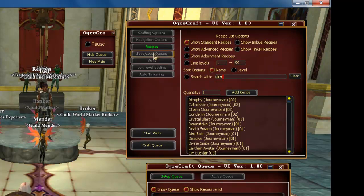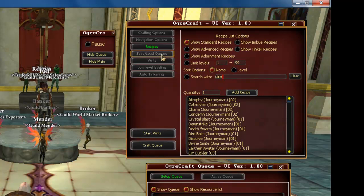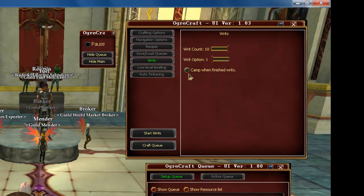The next tab is Save and Load Queues — we'll save that for a little bit later. Going to click on RITs. Under RITs, you have a couple of options: you can choose how many RITs you'd like to complete, select which option your character uses from the RIT agent, and you can also select Camp When Finished.